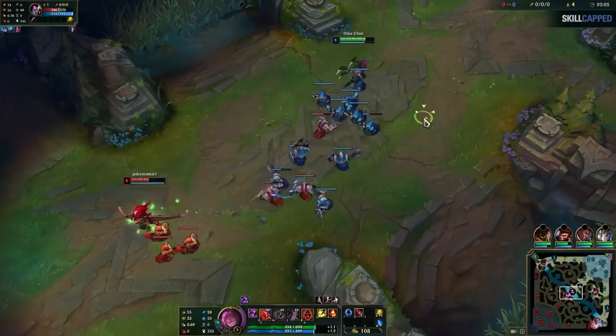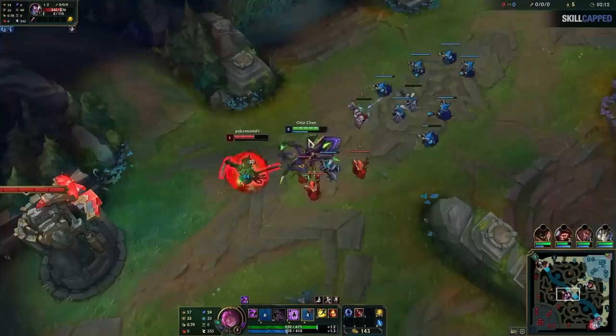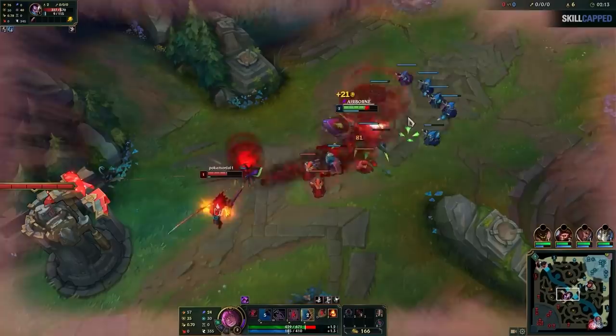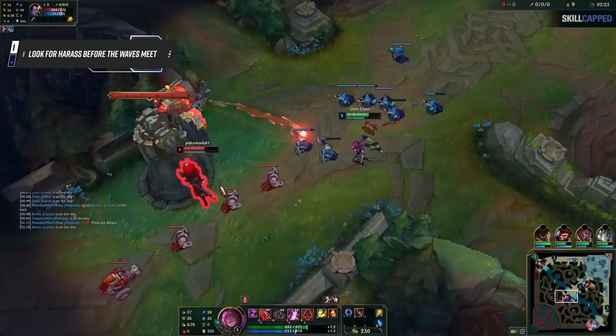Anyways, I know I'm one minion from level 2, so I walk towards Yasuo to get in position to go in. I hit level 2, level up my E, hit him with the cocoon and go in, but I didn't have Electrocute so it wasn't much damage since his passive was up. I could have played it better, but the important part is how when I was about to hit 2, I moved into position to get ready to punish. After that, I want to collect my last hits as I wait for the next wave to arrive. As the wave walks into tower, see how I auto Yasuo once before the ranged minions are here — trick 1 being used again. All of these small moments of harass will add up quickly.